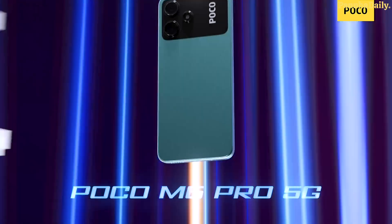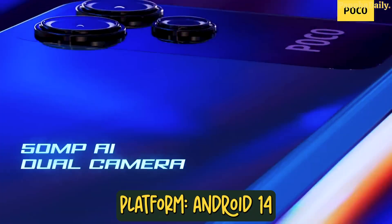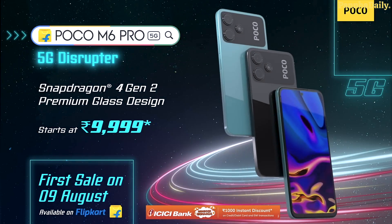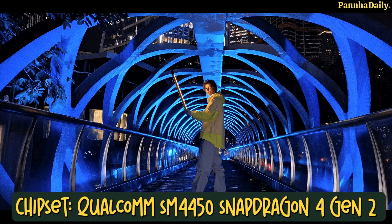We have the Android OS with HyperOS and AppTools, but Android. We have a lot of chipset options. The chipset is called 649. Snapdragon 4 is the chipset. We have a lot of chipset options but it's not so different.